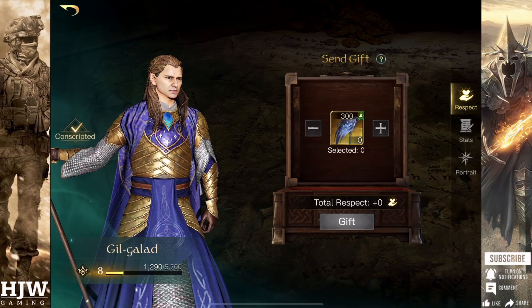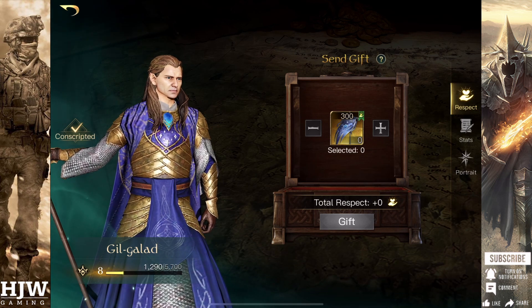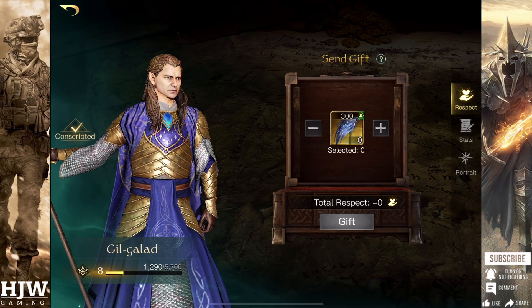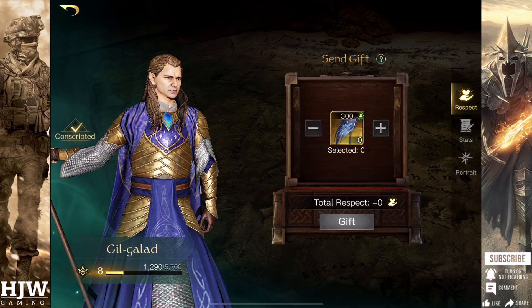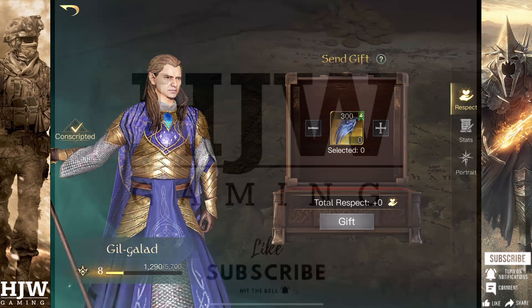Gil-galad is a physical damaging commander with maximum potential, meaning that each point you gain in respect helps to add just another function to him or his troops. He has the ability, in my opinion, to give anyone a hard fight, especially with the amount of varying builds you can have, such as counters to glass cannons, Witch King, or regular balance commanders. In this video, we're going to take a look at his regular balance build and what the best equipment is for him.